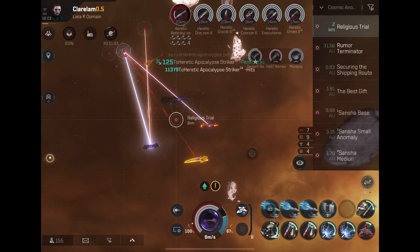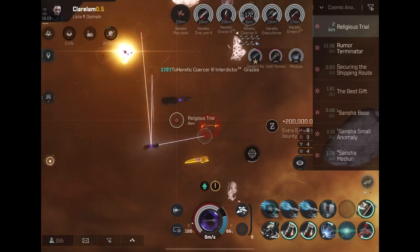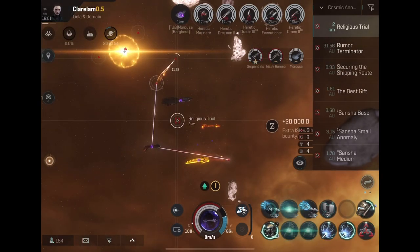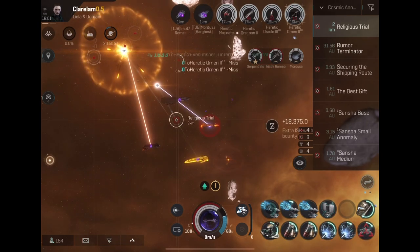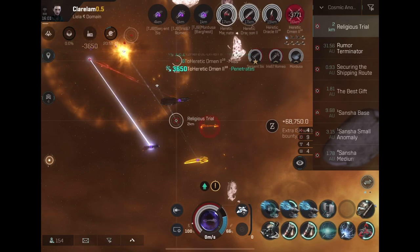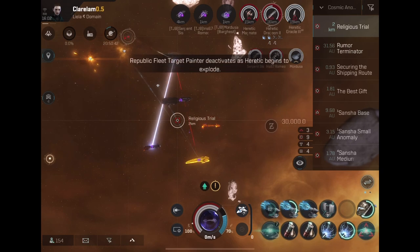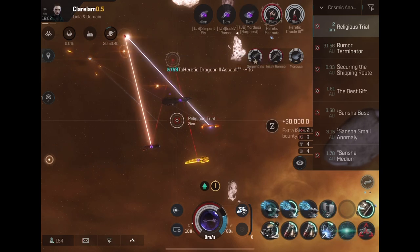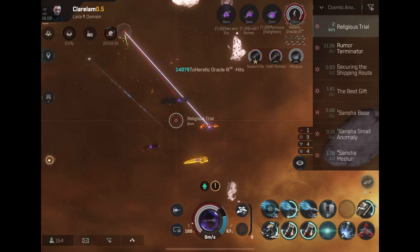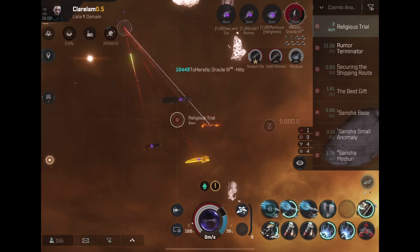Originally I ran a ranged build on my ship when I only had one, and I really loved it — especially the ability to fight things that were too hard for me to tank. A lot of people are in that situation. But you can't sit at zero without moving in anything less than a battleship without at least some defense.